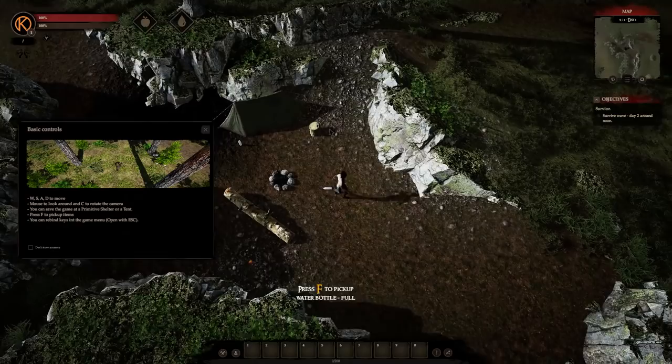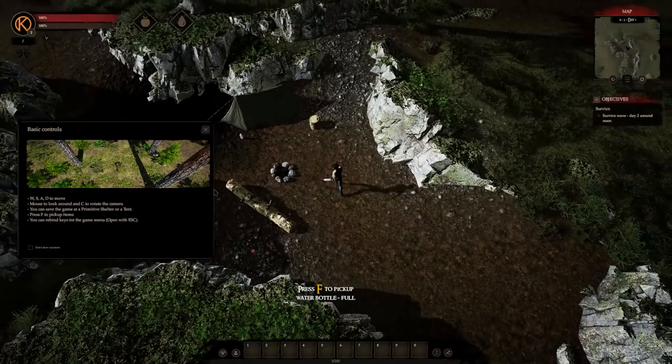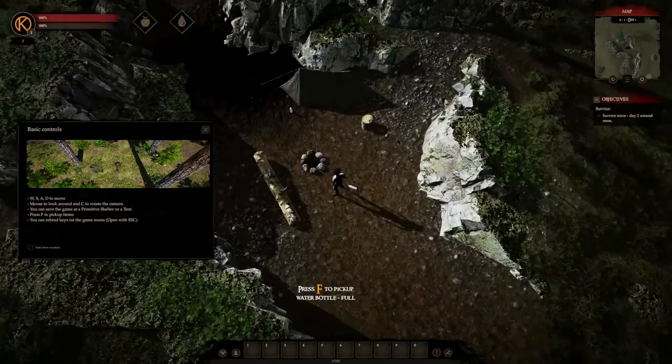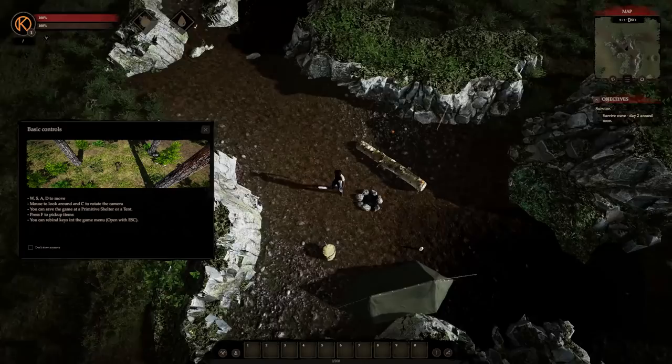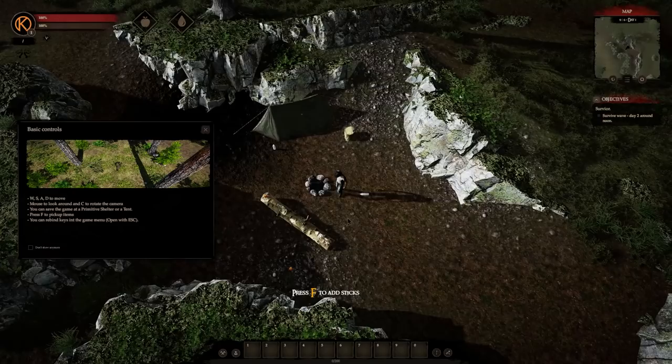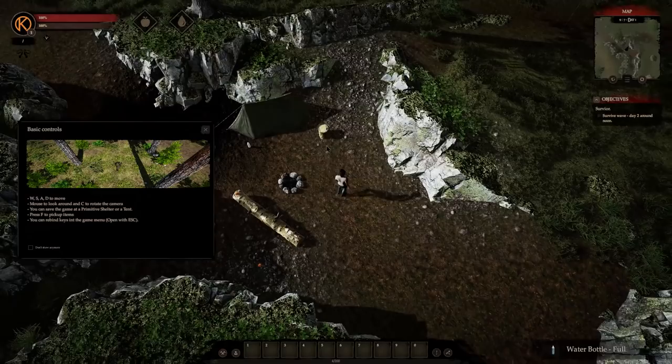Here's a loading screen. Alright, looks like we are in! We can look around. Oh my god, it's actually using my Steam logo — that's interesting. I guess this is HP, and this is something else. WASD to move, mouse to look around, and C to rotate the camera. You can save the game at a primitive shelter or a tent. Press F to pick up items. There's a full water bottle over here. This dude walks weirdly — I like it.